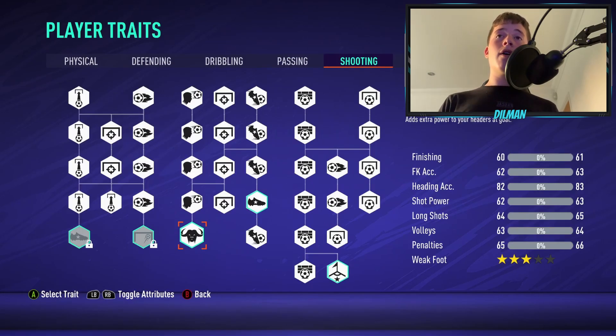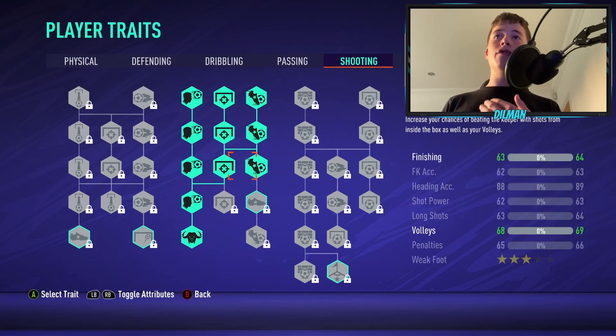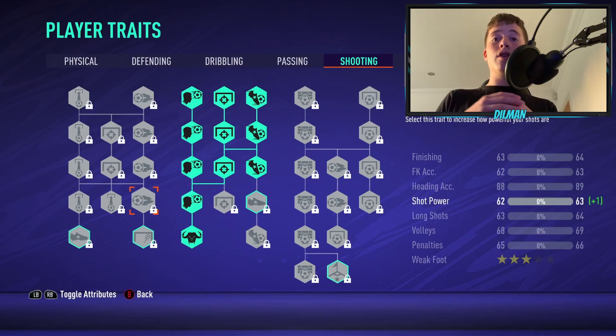For shooting, you are a centre half and you're tall, so you do want to make the most of your head. Upgrade to the recommended point here — this is definitely the way to go. You can also upgrade your volleys if you want, but only focus on the middle column because you're not a striker and don't need much shot power. You're there in the box for crosses from free kicks and corners, heading the ball in.